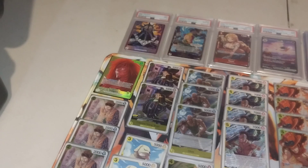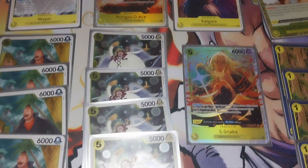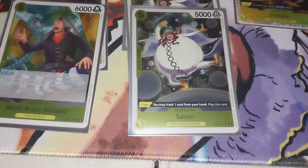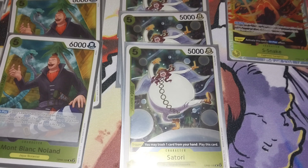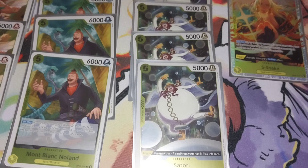Then you've got a couple of 2k counters that also trigger from life — so if you take life, you just trash the card and play it out for free.